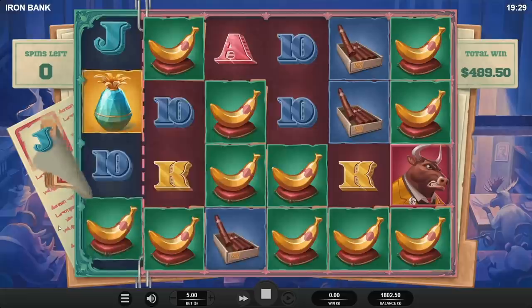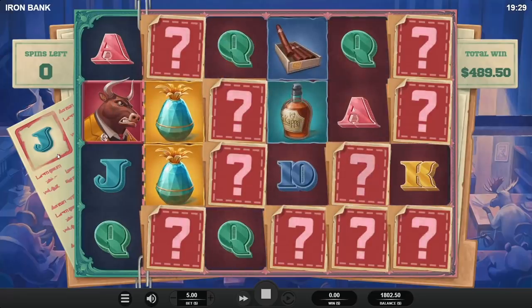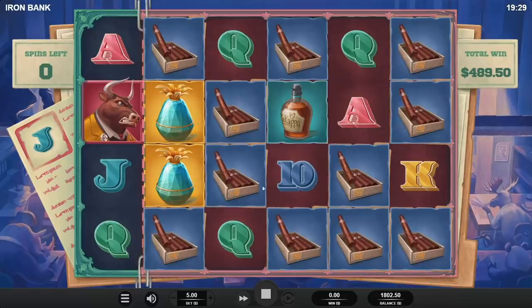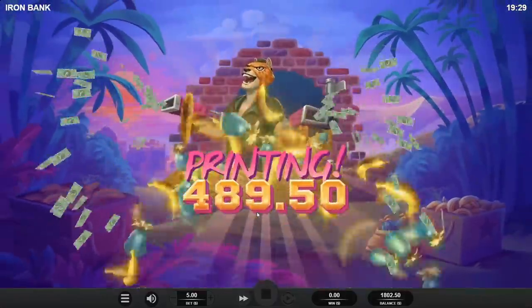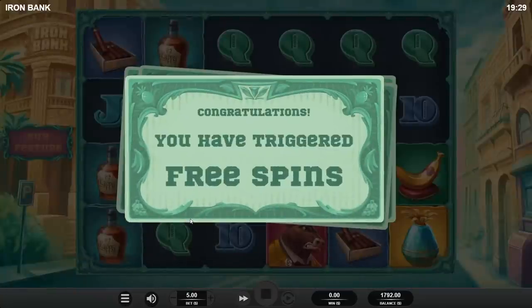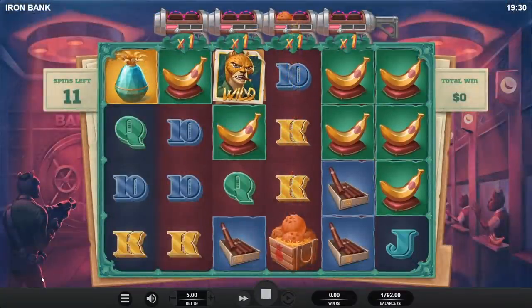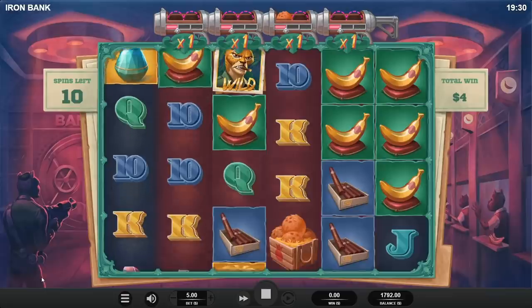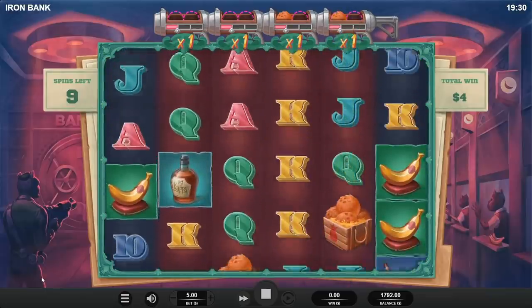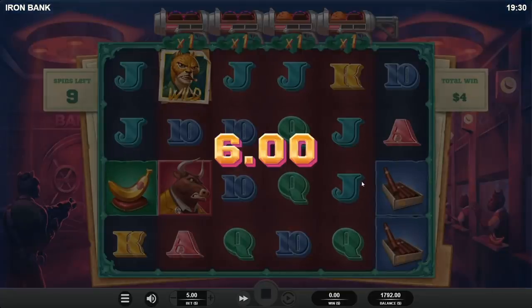Okay okay. If you're the bull — do it, do it, do it! Oh — cigars. Lost 11 bucks. That could have been really nice though. Pick the right one again — coconut! We need a lot. Just coconut coconut coconut coconut.